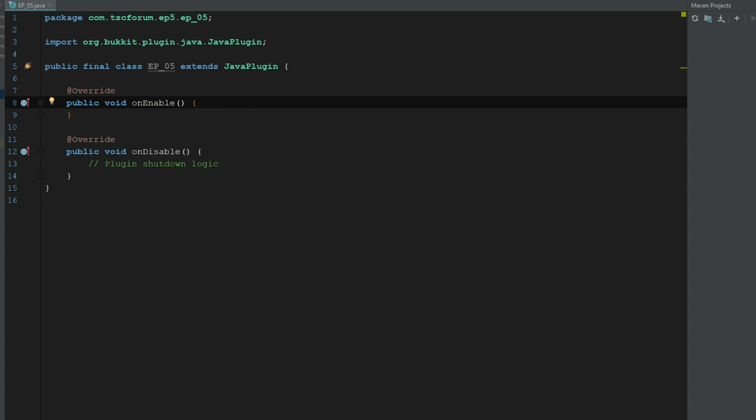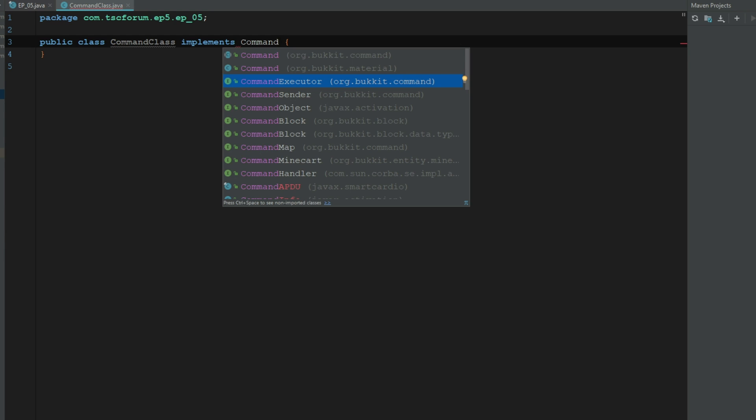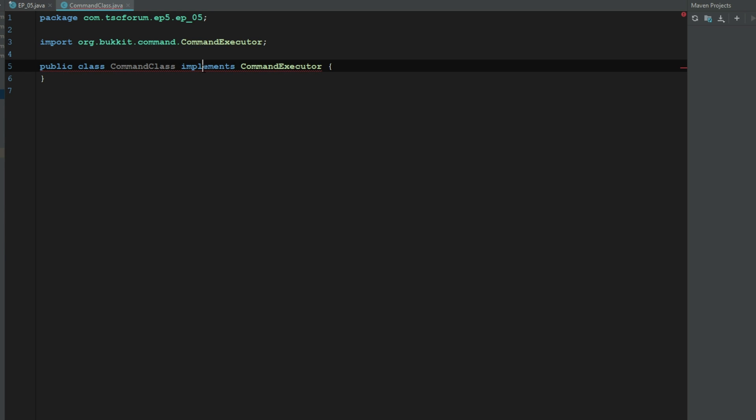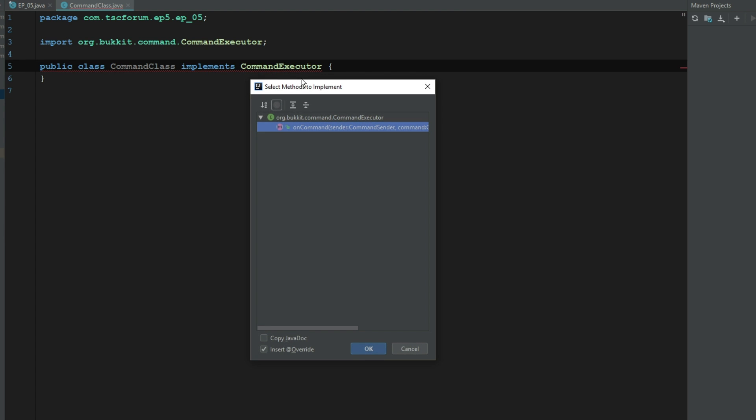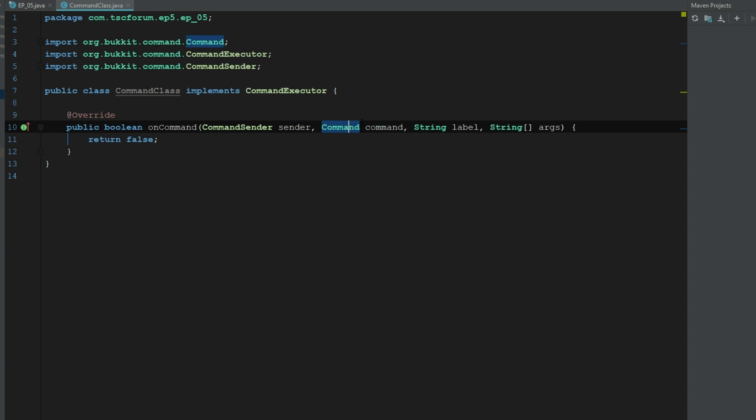Now we're gonna create a new class — we'll call it the command class. The first thing we do is say 'implements CommandExecutor' using org.bukkit.command. IntelliJ or Eclipse will tell you the class is missing what needs to be implemented. In IntelliJ, click on the line and implement methods. Now we have CommandSender sender, the Command, the String label, and a String array which is going to be the arguments. We'll quickly return true for now.